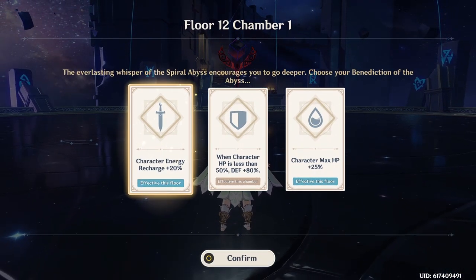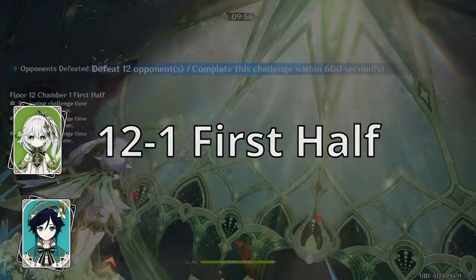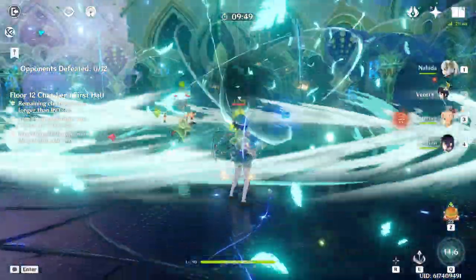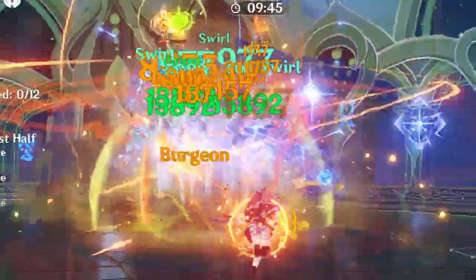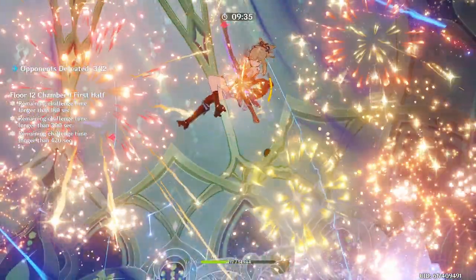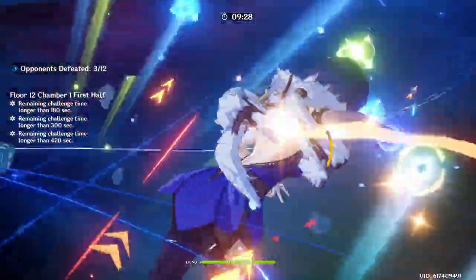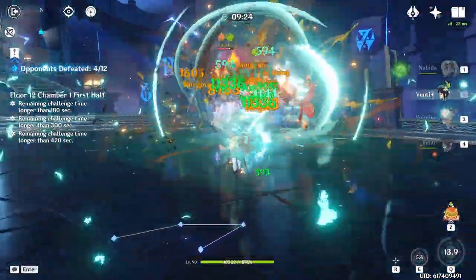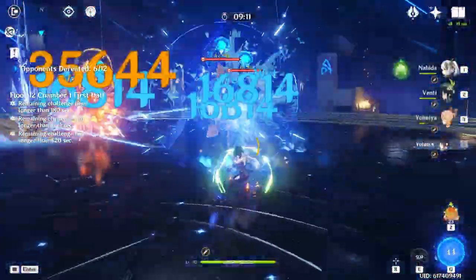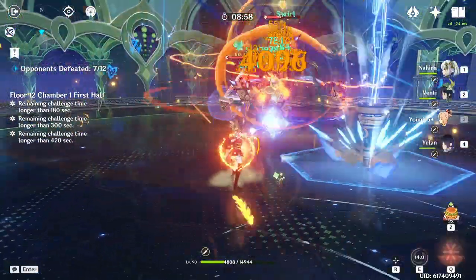So I guess today we've got Energy Recharge — we'll take that. We're going to start by capturing them all with Venti. Then we're going to grab Yelan, throw off our burst, and now we crowd control. As soon as we shoot — there goes all of our Venti damage. You can see how they're just getting shredded apart. I'm going to let Yoimiya throw in a couple attacks, throw this down, then catch them all with Venti again. Yelan. And bada bing — lather, rinse, repeat. Catch all of them, do this, and really this is just how you do it, over and over again.